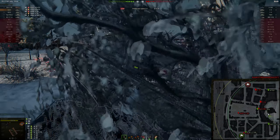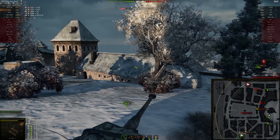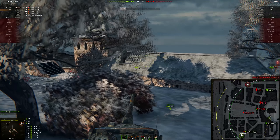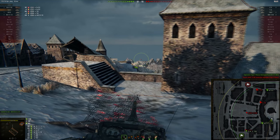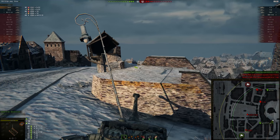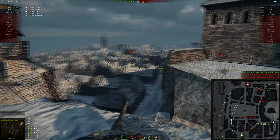Hello guys and welcome to another replaycast. Today we're looking at the Emil 2, the tier 9 Swedish heavy tank playing on Himmelsdorf. It's a tier 10 game with 2 artillery in it, which should not be that big of a deal on Himmelsdorf, but we will live and see.